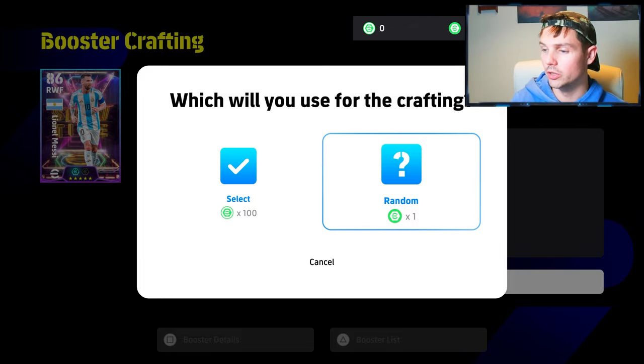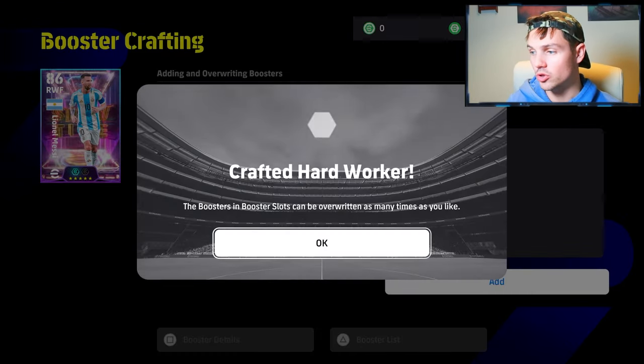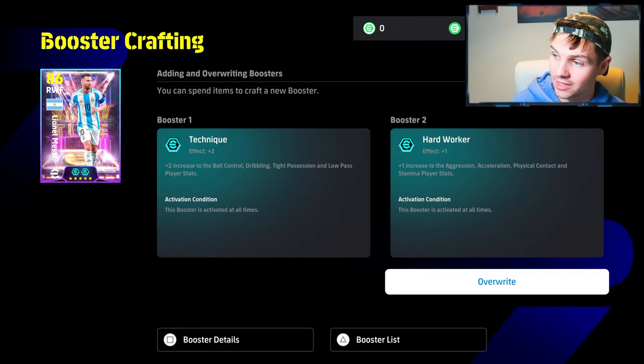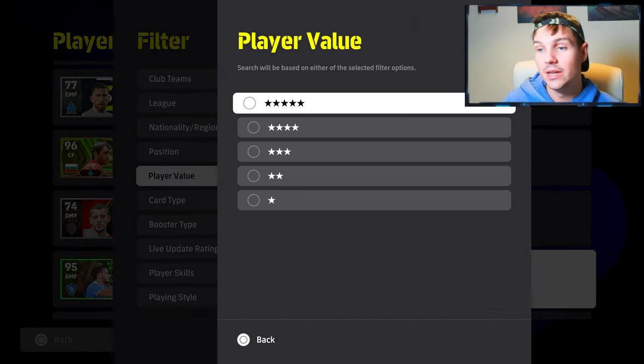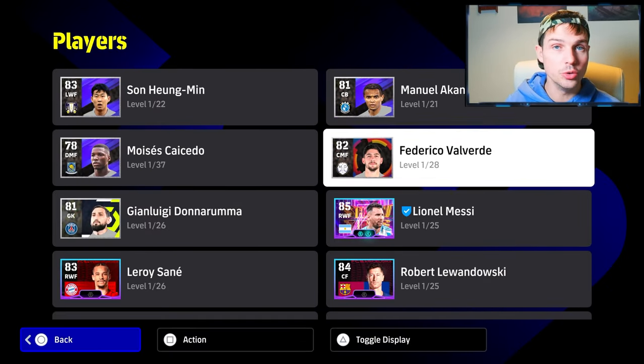We're going to show you the random token one here. When we click this, I have one random token for the booster. We're going to get a random booster, which is going to be the Hard Worker — not too bad. Aggression, acceleration, physical contact and stamina.